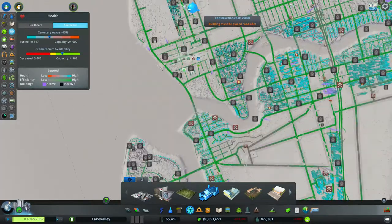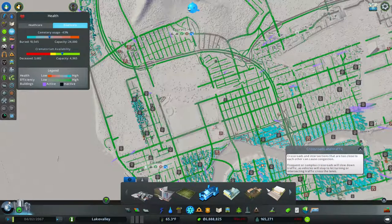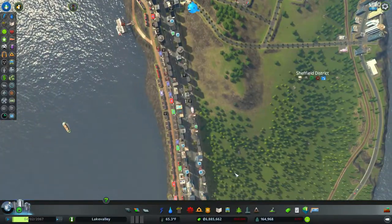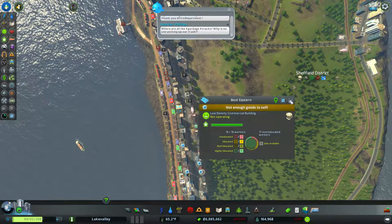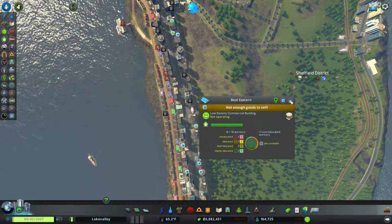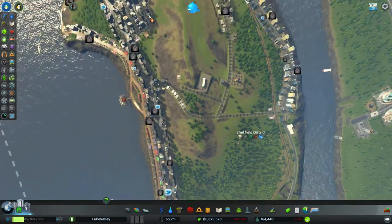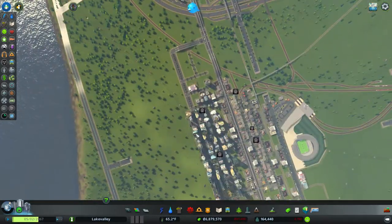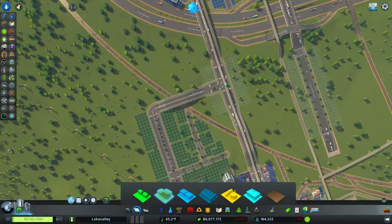A lot of people are moving out — I'm down to $165,000 now. I don't understand what the demand is. What's this report? Not enough goods to sell. So I need people to buy, right? Are people moving in? Yes they are. That's good. I likey.